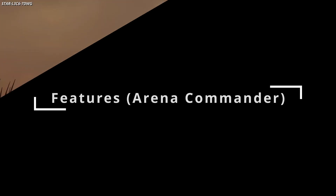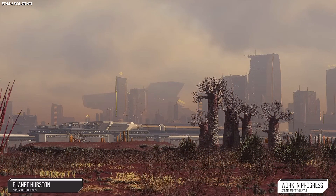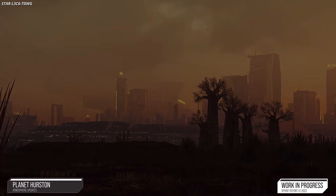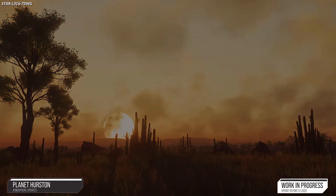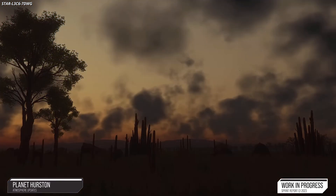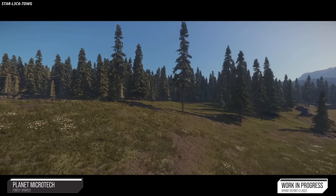During April, the Arena Commander feature team focused on alpha 3.18.x release support and finalized planning for the rest of the quarter. The engineering team supported the code rework for the BMA/loadout customization menus, enabling it to work better alongside the new spawning technology introduced with persistent entity streaming. Analytics work was also completed, adding support for features coming later this year. Several new game modes and filters for the new frontend were created to help players find the modes they want from the new game mode selection window.